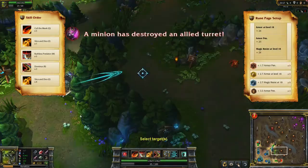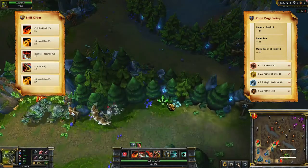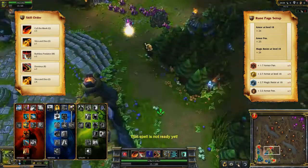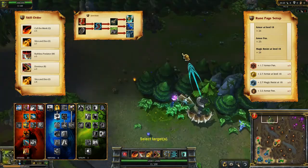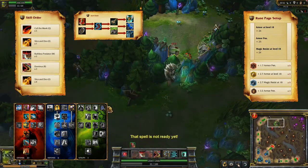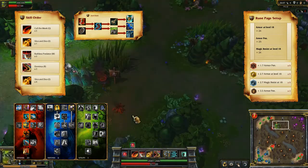My rune setup takes armor penetration marks and quintessences, with armor per level seals and magic resist per level glyphs. I take Exhaust and Ghost for summoner spells, resulting in 23-6-1 masteries. In the item department, there are a lot of viable choices, but I like to start with Doran's Shield and a health potion, taking Ionian Boots of Lucidity, Brutalizer, and a Spirit Visage.